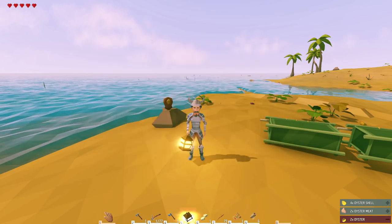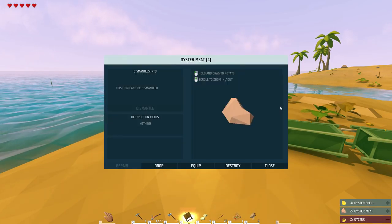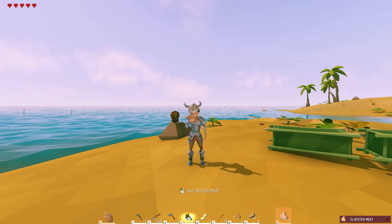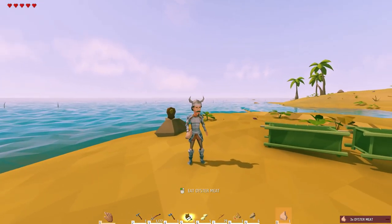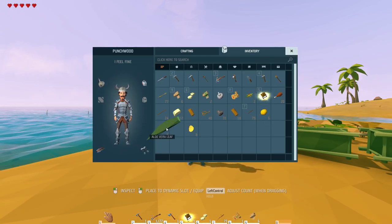You get oyster meat, and of course you eat oysters raw. I just wish I had a little hot sauce. I bet this game has hot sauce — if it doesn't, please add hot sauce. I think it will eventually. So there we had some oyster meat, fresh and raw right out of the sea. Absolutely delicious.